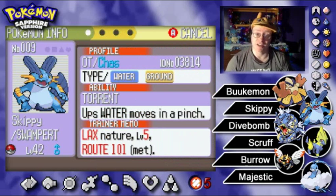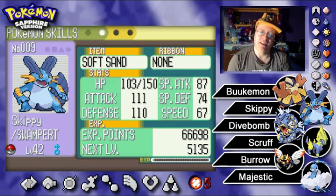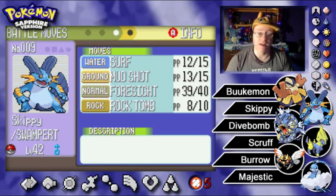Next up, Skippy the Swampert at level 42, our highest level and our starter Pokemon from Professor Birch back in Little Root. Torrent ability, Lax nature boosting physical defense and dropping special defense. He's got a nicely rounded 111 and 110 in attack and special attack. He's holding Soft Sand to power up Mud Shot, and also has Surf, Foresight, and Rock Tomb.